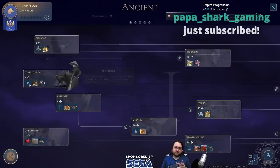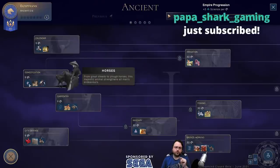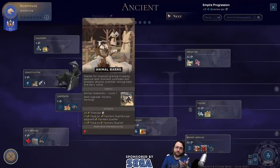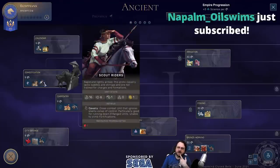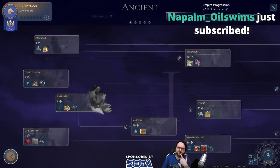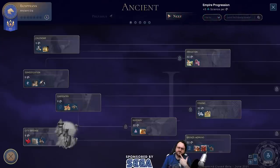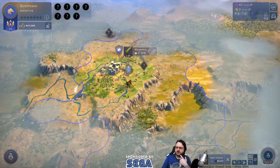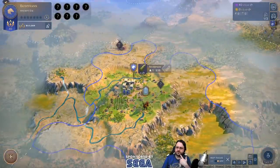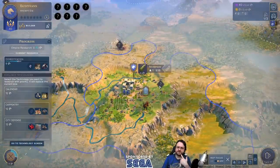Domestication will reveal horses, so some of the question marks on the map could be horses. It gives us animal barns where we get food — it's a horse icon but it really represents livestock. There are also scout riders, carpentry, clear forest, lumber yards, archers, city fence. I think it's either calendar or domestication. I'm going to go for calendar first — unless there are horses over here. Actually, maybe I'll go domestication to reveal if this might be horses.